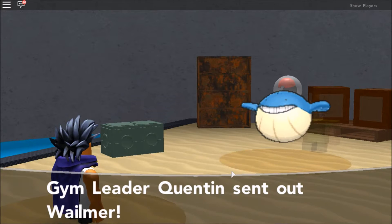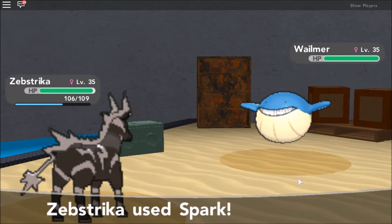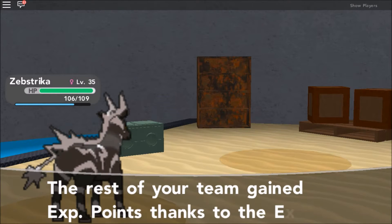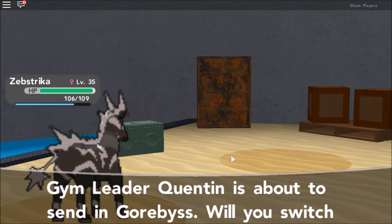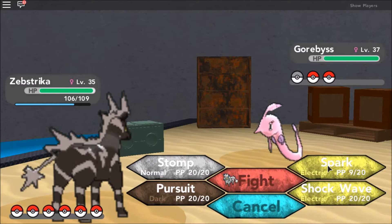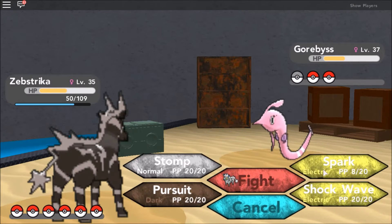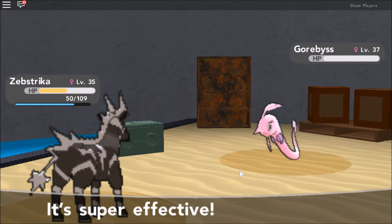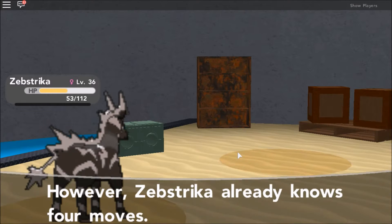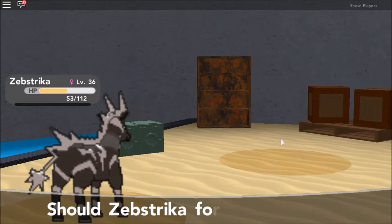Nice battle music! Wilmer — level 35. Ah, I was right, in the 36 range. Let's see if we can still one-bang it. We still can! Let's go Zipstrika — this is what I'm talking about, I'm getting pumped. Ziloom with the level up. Gorbis — I'm guessing it's water-type, those are actually Clampearl's evolutions. It's level 37 and it's not faster than us. That did a lot — okay, we have to try to save Zipstrika here. Discharge! Wait — 80 power, yes, that's what I'm talking about. Goodbye Shockwave, finally a better move.